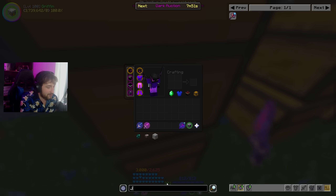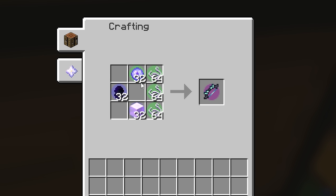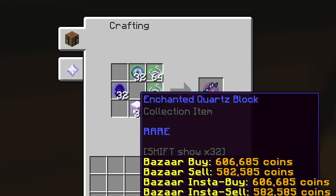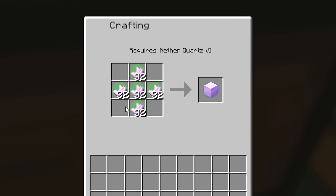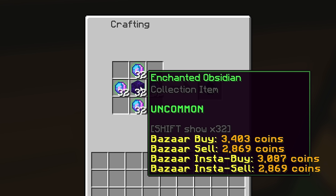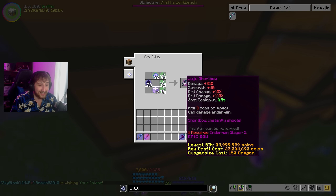Just looking at the Juju Shortbow recipe, it's not even that bad. We need three stacks of Enchanted String, 32 Enchanted Eye of Enders, 32 Enchanted Quartz Block - which I think is going to be the worst part, because that's a lot of Enchanted Quartz - and 32 Null Ovoids, which is just two stacks of Null Spheres and 32 Enchanted Obsidian. So that's a big grind.